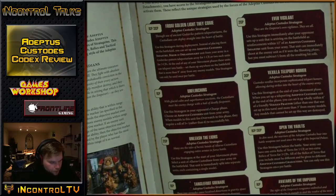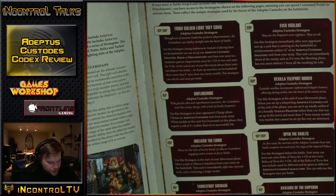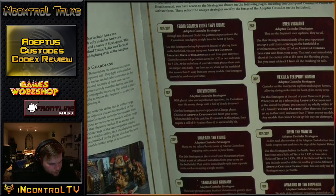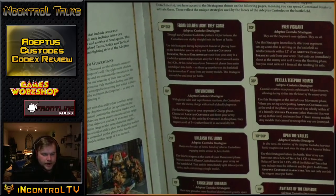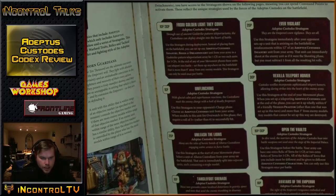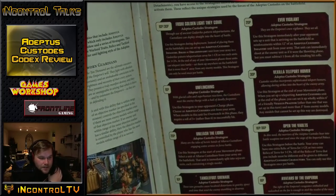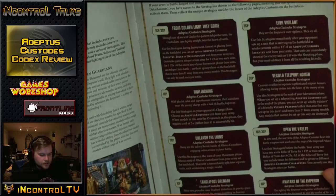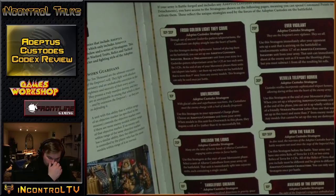Stratagems: From the Golden Light - 1 or 3 CP for one or two units to deep strike. Unflinching - use in your opponent's charge phase; instead of hitting on 6s in Overwatch, they hit on 5s. I find it pretty nice - it's for all Adeptus Custodes units, not just infantry or bikes, so you can use it on a bike unit. If a big bomb like Bloodletters or Zangors is charging you and you're hitting on 5s instead of 6s with a unit of 10 bikes, you'll kill half of it before it gets into you. Amazing, and not everyone knows they have this.